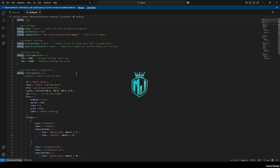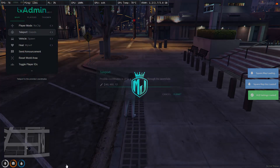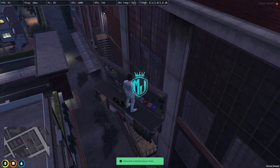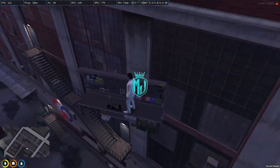Let me just copy the location from there — this is our first location for the public bench. It's right here. You can easily change its location to the ground or somewhere else in the config.